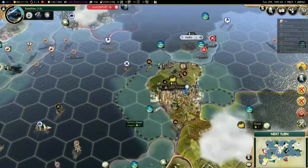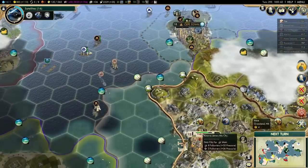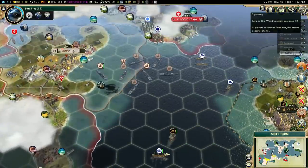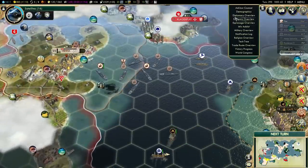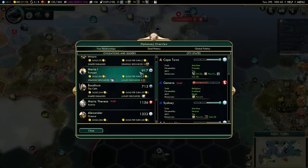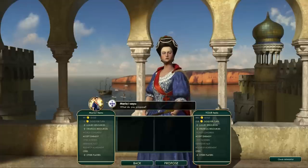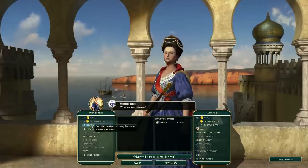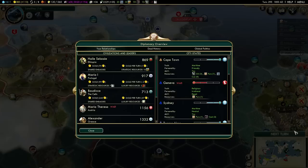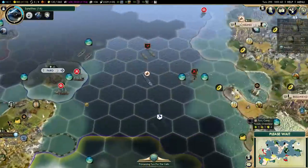There's no point buying a workboat on the other side of the world, because by the time it comes here the city will be out of resistance. I'm in negative happiness right now but I can't really do anything about that. Portugal has some luxuries, so maybe I could trade with Portugal. I will be declaring war on Portugal pretty soon, but — no, I won't be giving you all of that. It's not really a big deal.